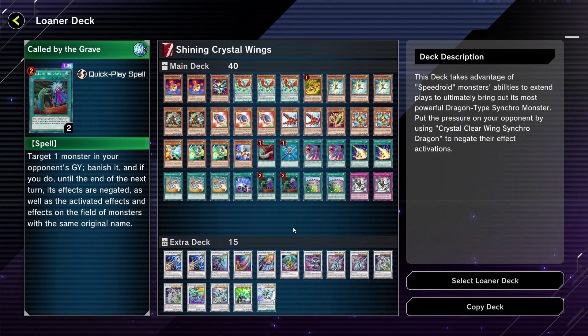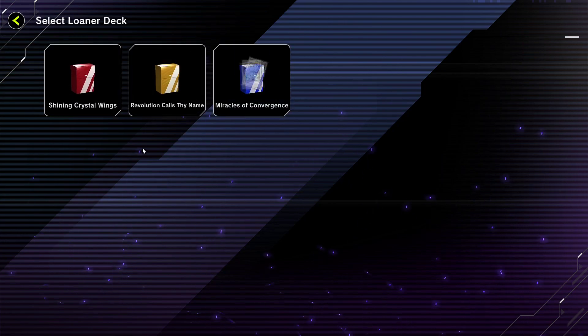Since loaner decks will make up a larger portion of the field in this event than in previous ones, it's important to note that you need to watch out for hand traps beyond just having Called by. If you're playing loaner decks, watch for signs of your opponent playing their own deck so you can anticipate hand traps. Conversely, if you recognize an apparent loaner deck, you can realize they likely have no hand traps — another disadvantage for loaner deck users.